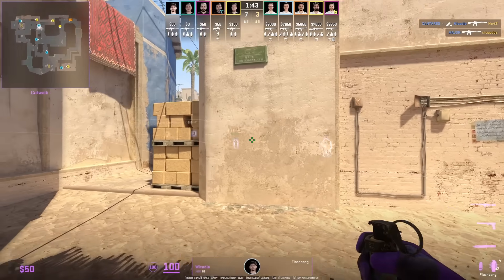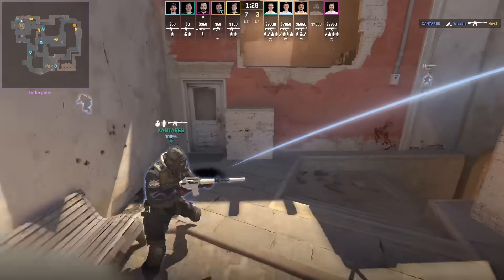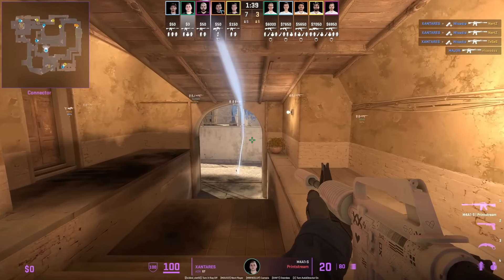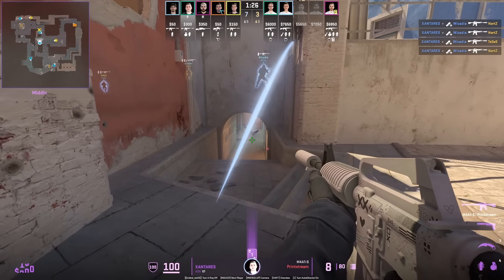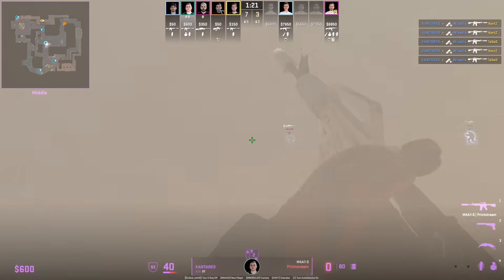Look at this insane setup and teamwork from Wakadia and Xantaras: Wakadia is tore short and throws flashes for Xantaras to peek underpass. The first flash doesn't get anybody; the second flash is well timed as Xantaras gets the free frag. Xantaras comes out with the cover of the bottom connector smoke giving him cover from mid, gets the second flash, peeks and blinds the T, then peeks around the smoke and falls back safely.